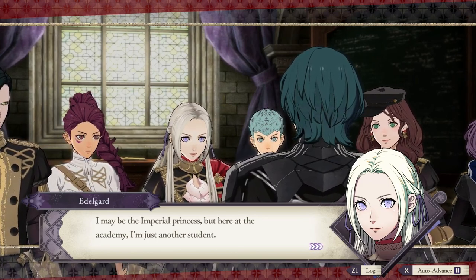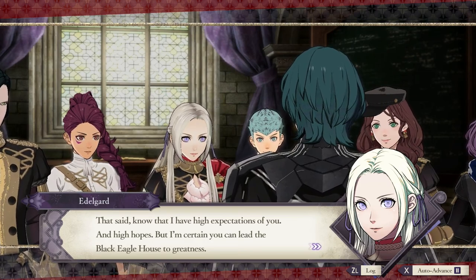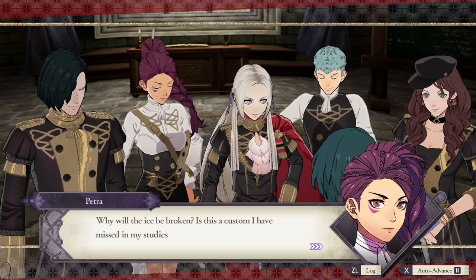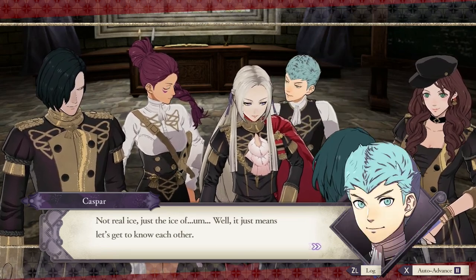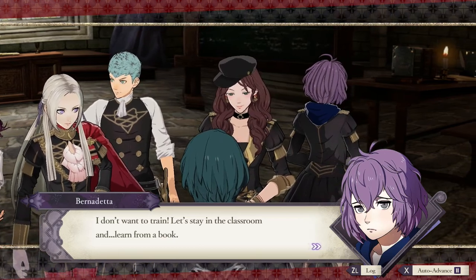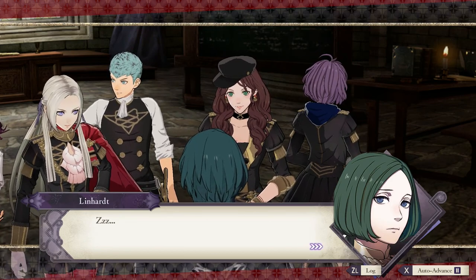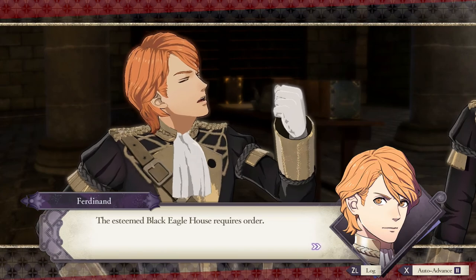I may be the Imperial Princess, but here at the Academy I'm just another student. That said, know that I have high expectations. Caspar - the little blue Mohawk kid - he just seems like a real scrappy little thing, always wanting to fight. He's got small man syndrome. And then there's another student who says let's stay in the classroom and learn from a book, and another who says let's all calm down and have a nice cup of tea - the esteemed Black Eagle House requires order.